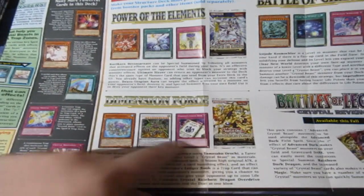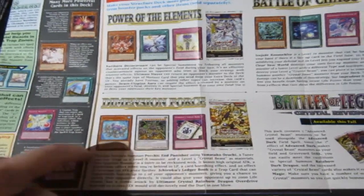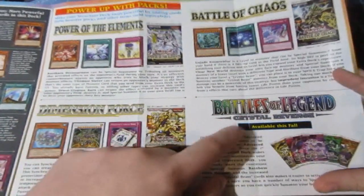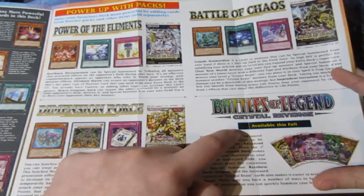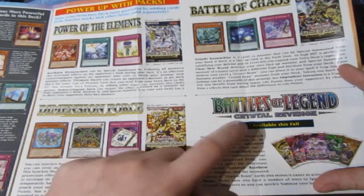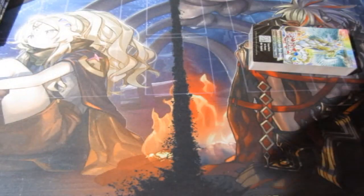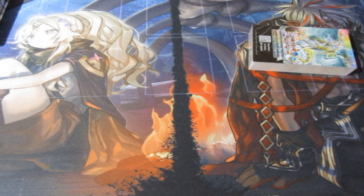Three cards I've already got from Dementia Force; these three cards are very very good and broken. Three cards here from Battle of Chaos. But available soon — which I will be opening up after March — is Battle of Legends: The Crystal Revenge, which is going to be an amazing set. I know that there's Access Code Talker in that set, there are new Toon cards.